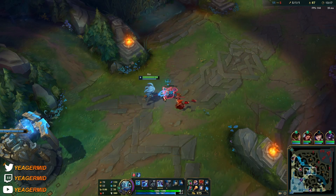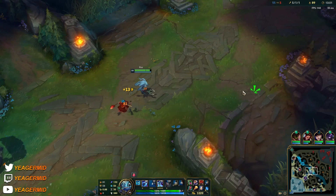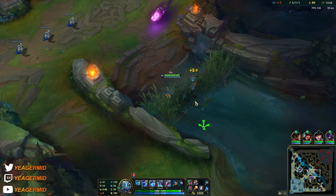If you don't kill something with your W, it just makes your auto attack deal damage over time and it will not reset — keep that in mind.